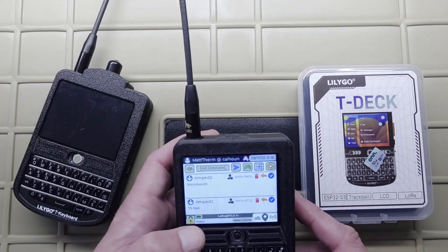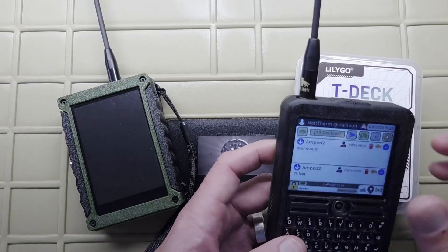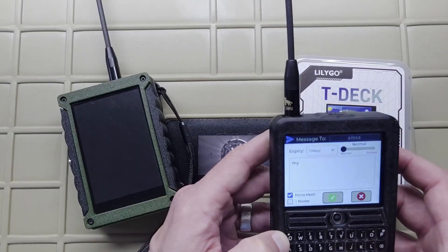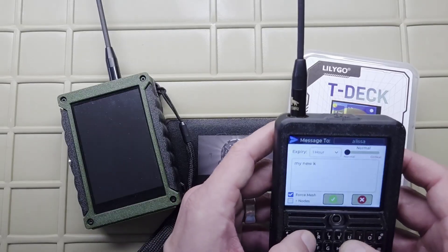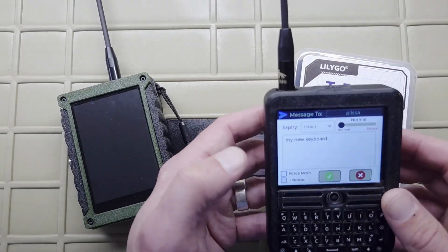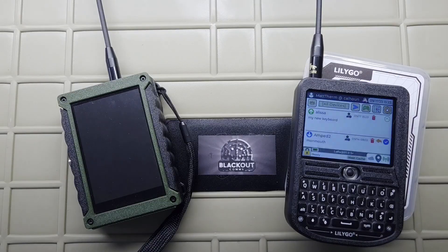Let's see how this keyboard works. I'm gonna send a message — this one is Lisa. Now that does type really well. I can find the edges of the keys a lot easier. Yeah, this should just take a second. It's got the packets. Should turn into a check mark in a minute. There we go.